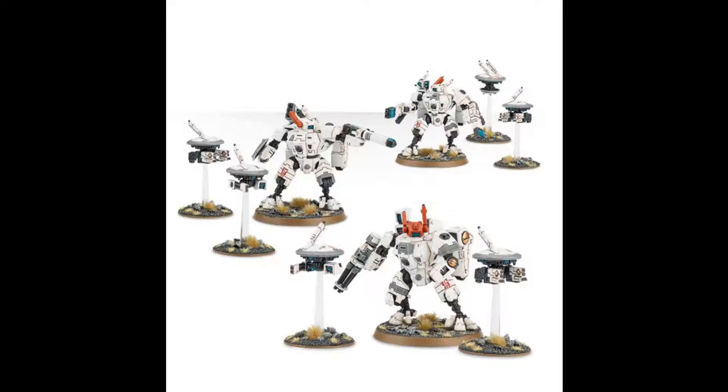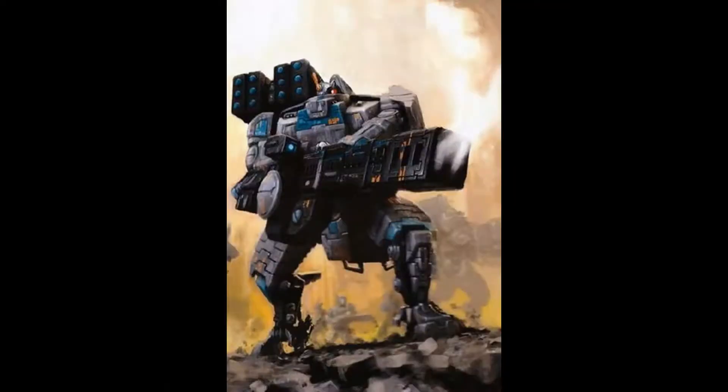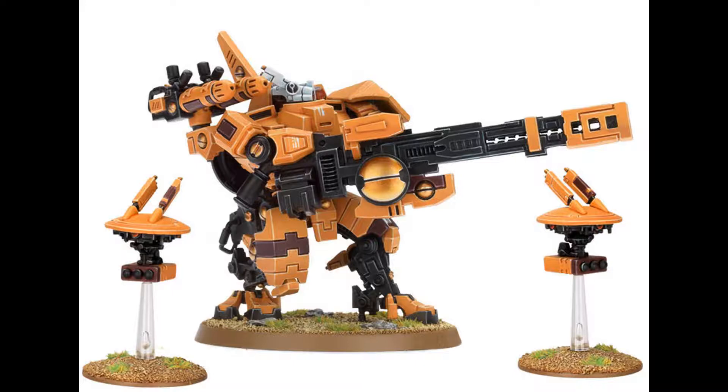Now we move on to something with some extraordinary firepower: the broadside battlesuit, specifically the XV-88. This is a Tau battlesuit specifically designed to stay back and shoot. As it's bipedal, it has the mobility of a standard battlesuit — just with a much heavier gun. It's not going to run rings around things, but it's faster than a tank and more than capable of being manoeuvrable. This wonderful piece of heavy firepower typically packs a twin-linked heavy rail rifle — one of the best anti-tank weapons the Tau possess — that can penetrate armour pretty much like paper.